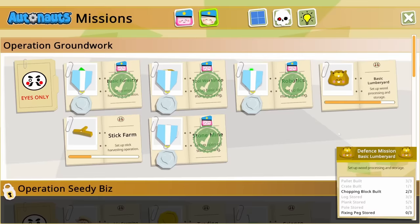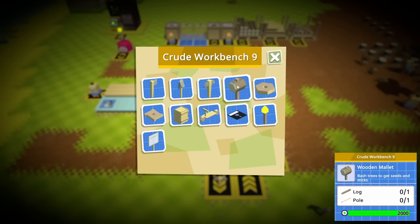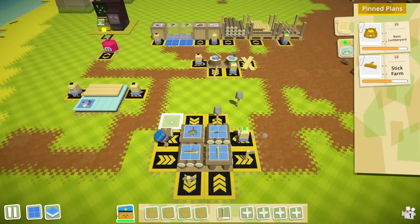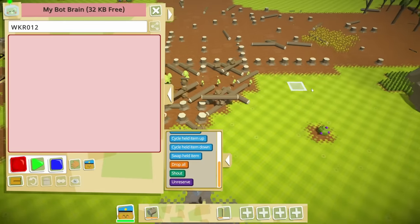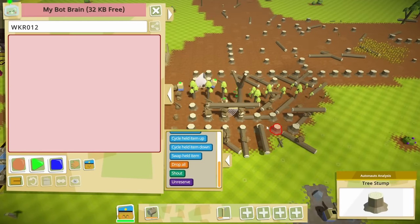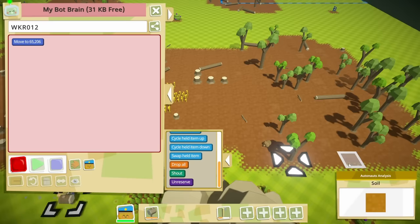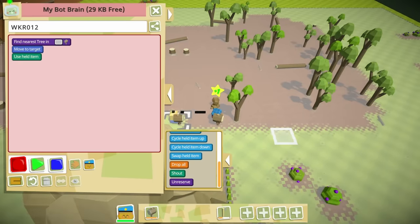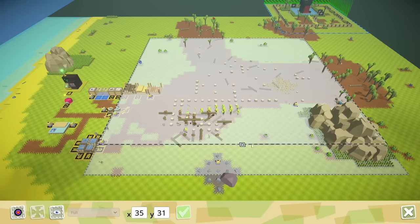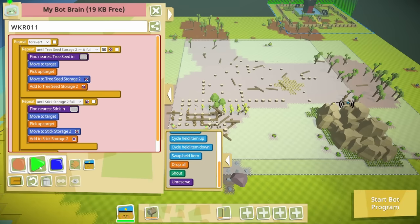We need to complete some farming first, and before that we need a fourth workbench — no problem. This one can be used to make mallets, which take a log and a pole, not stones or sticks, which is good. A bot can use this to bash some sticks out of trees. The trees get attacked very quickly, so let's use this other grove of trees for stick production. Look at that — he's bashing it, and look at the stick. Now, whoever is collecting sticks needs their search area adjusted to cover this grove.